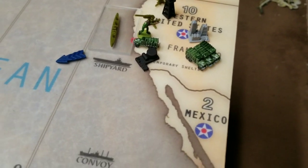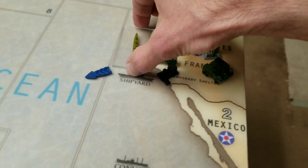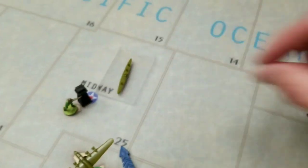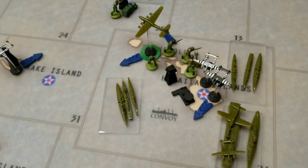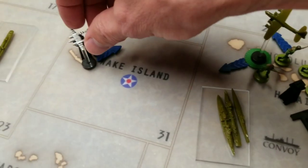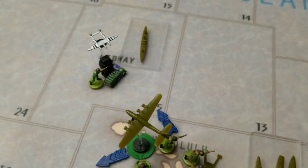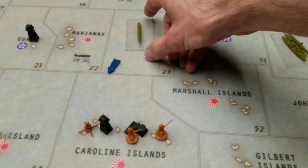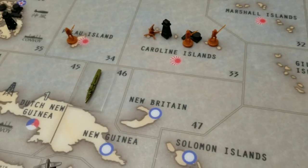Other non-combat movements: the transport in C-Zone 10 is going to pick up an infantry and a mech, and leaving from a naval base it can go into zone 9, then 14, then 25, just off the coast of Midway, and land those guys in Midway. The fighter on Wake Island is going to move into 31, then 25, then land on Midway. The destroyer in C-Zone 23 is going to go into 33, then into 46.